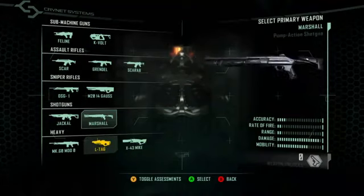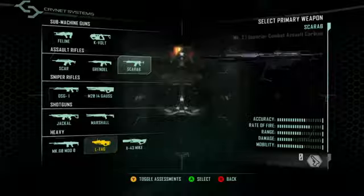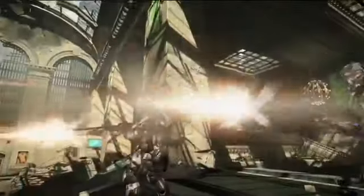Rack up enough points in-game and then spend them on an ever-expanding range of weapons and weapon modes. You can modify all the usual things like your rate of fire, the weapon type, and loadout. Or you can add a variety of accessories — scopes help you get close in on the kill.